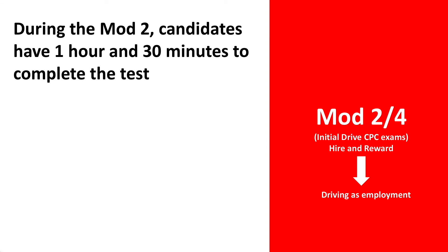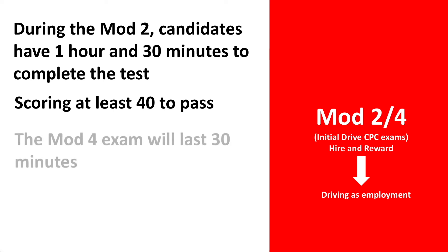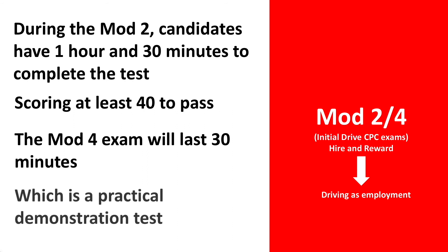After passing your test, should you wish to drive for hire and reward purposes, you will need to complete your Module 2 and Module 4 exams. Your Module 2 exam, also known as your Case Studies exam, is a computer-based test that will last for roughly 30 minutes and will require you to prove to the examiner that you have sound knowledge of how to conduct a daily walk-around check.